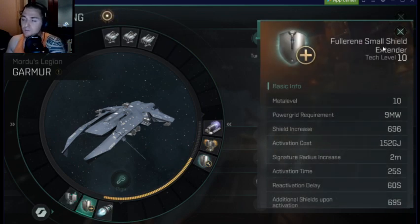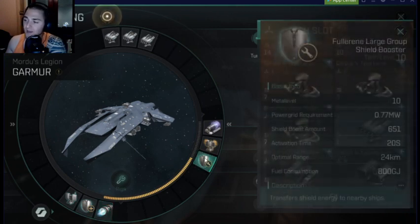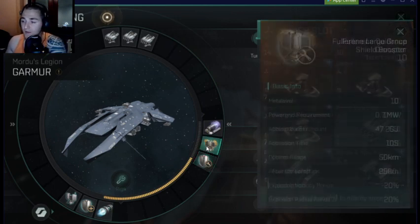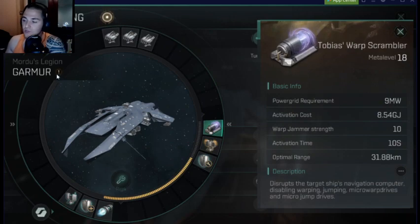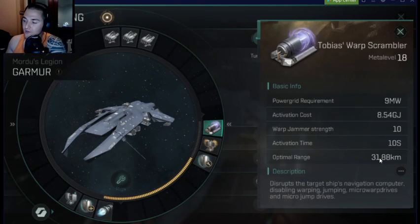I am running a small shield extender in addition to a micro-warp drive. For the mid slots, I am running a large group shield booster because every 20 seconds this is going to give me almost a full shield — really nice for its ability when I'm moving this fast, and it doesn't affect my capacitor. I'm also running a Guidance Disruptor because one of the few things that can hit me is missiles, so we're going to make sure I'm not getting hit by missiles. And then of course the Warp Scrambler — the Mordus Legion gives it 50% Warp Scrambler optimal range, so my Warp Scrambler range is just under 32 with this Officer Level Scrambler.